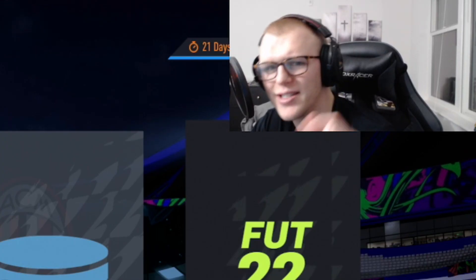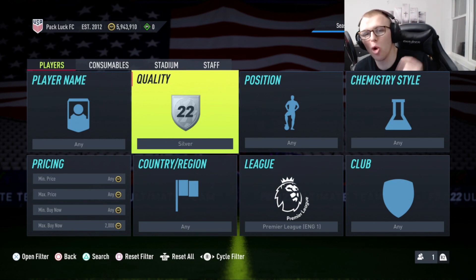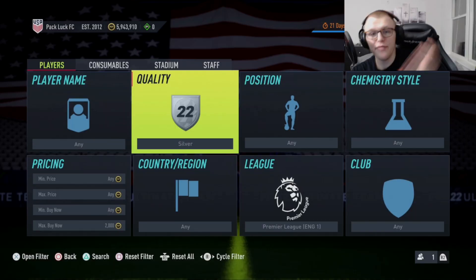Friday to Saturday is typically the best time to sell these at the start of a promo. To make 100,000 coins with that, you would only need to pick up 118 cards. And if you really wanted to go all out and make a million coins, you would have to pick up 1,177 cards.